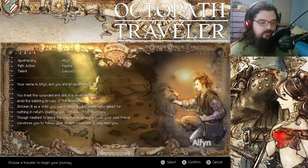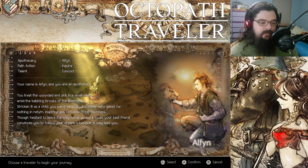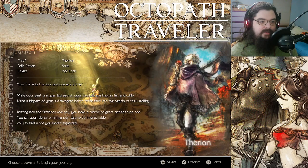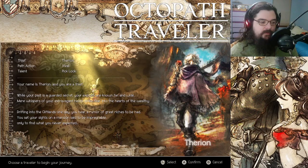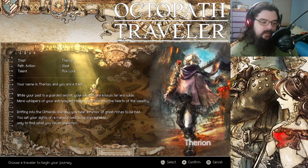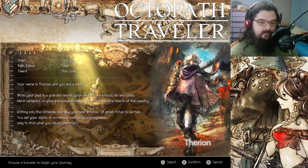Your name is Alphen, and you are an apothecary. You treat the wounded and sick in a small village amid the babbling brooks of the Riverlands. Stricken ill as a child, you were saved by a traveler who asks for nothing in return, inspiring you to follow in his footsteps. Though hesitant to leave the only home you've ever known, your best friend convinces you to follow your dream, wherever it may lead you. And Therion — your name is Therion, and you are a thief. While your past is a guarded secret, your exploits are known far and wide. Drifting into the clifflands one day, you hear a rumor of great riches to be had. You set your sights on a mansion said to be impregnable, only to find what you never expected.